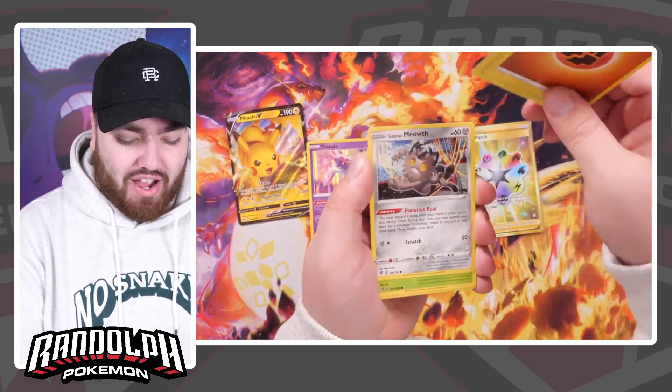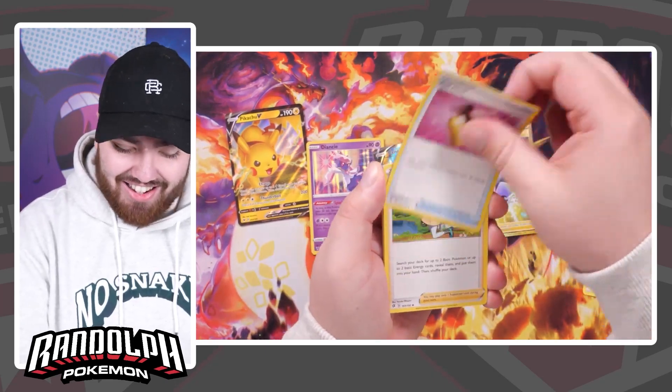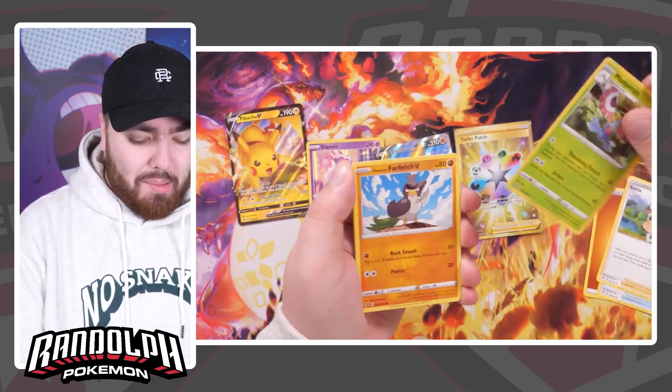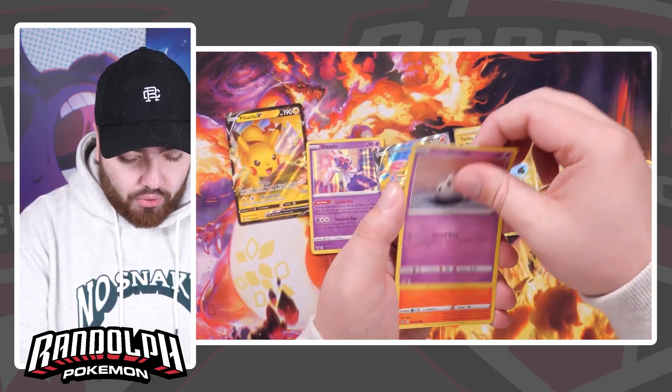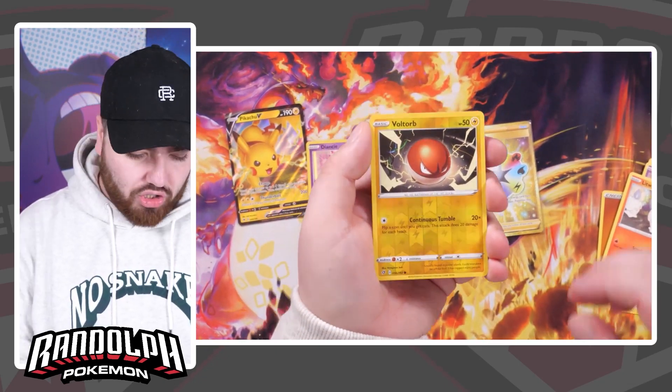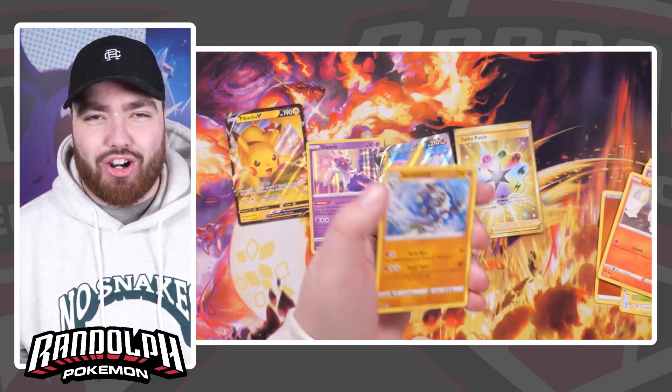More like Rebel Trash — never for real though, am I right? Fourth from the back, Fighting Energy — Sonya, Masquerain, Farfetch'd, Galarian Meowth, Caterpie, Kosoda, Litwick, a Reverse Holo Voltorb, with the final card being Barbarical. That confirms it — Rebel Clash, AKA Rebel Trash.